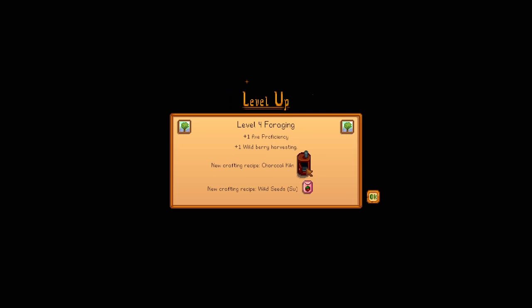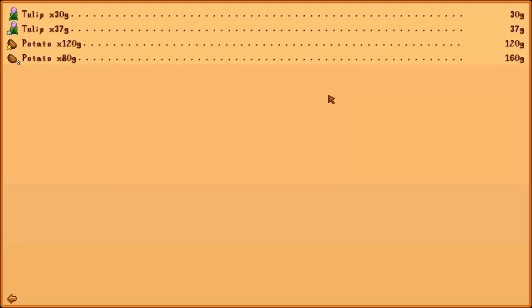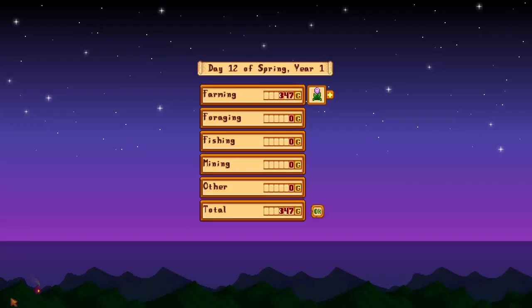We've upgraded the next level in foraging and gained one axe proficiency. We've also gained a charcoal kiln and some wild seeds for summer. That's 347 gold — most of that came from our potatoes. And there we go — that's day 13.